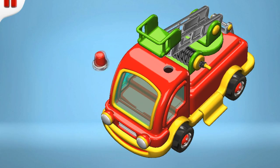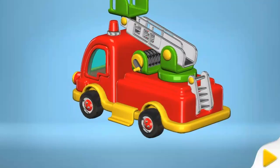Here's an extension for the ladder, so brave firemen can reach a fire in a high building. Here comes the red emergency light. What do you think? It looks like the truck is ready. Let's look at it from all its sides.